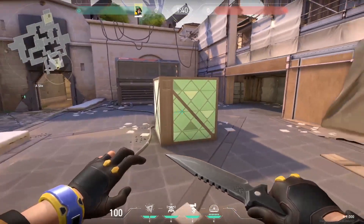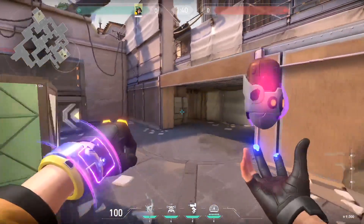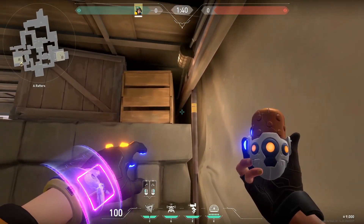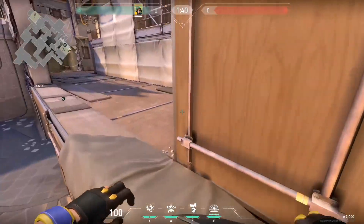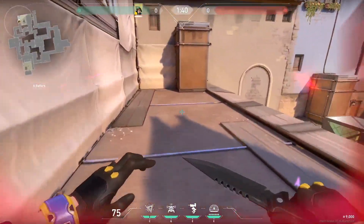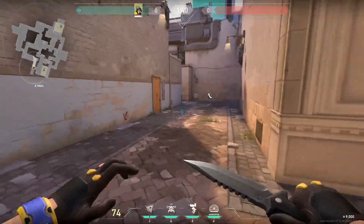To start, we're talking about how abilities of Killjoy can deal damage through floors — mainly the nano swarm grenades. A great spot to show this is on A site in Hell. I like to pull out my nano swarm grenade, come over to this corner, and just chuck it over there. You can pop it and it is going to deal damage above it, as you can see right there.